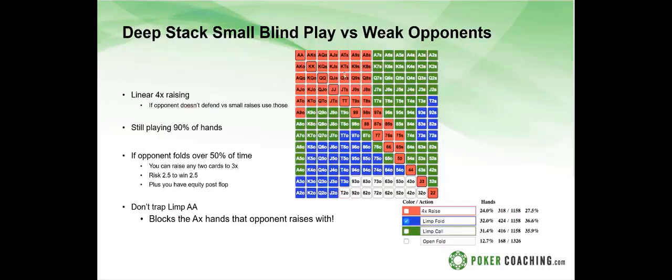Against a weak opponent at 40 big blinds, all the green hands become raises instead. We don't really need to protect our range against them — the 40 big blind range versus a weak opponent essentially becomes similar to the 100 big blind range versus a weak opponent. The number one mistake players make from the small blind is they don't raise enough against weak opponents — they limp too many hands and try to trap way too much.